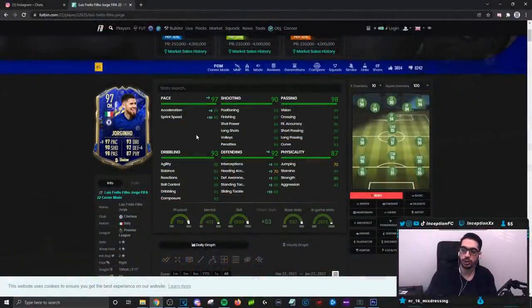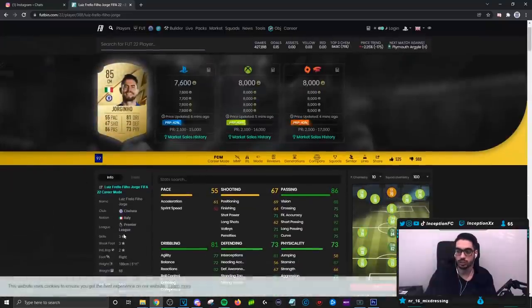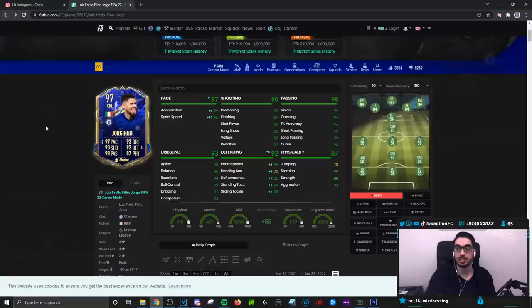If you were to give him a Shadow Chemistry style, you're going to boost his acceleration to 99 with 95 sprint speed, and you're going to boost his defense a lot. The card is 4-star, 4-star now, so in comparison to his previous card which was 3-star, 3-star, they did improve the weak foot and the skill moves, which is awesome.